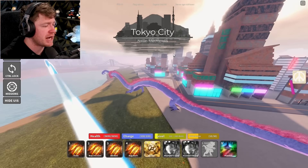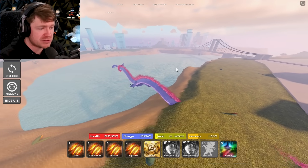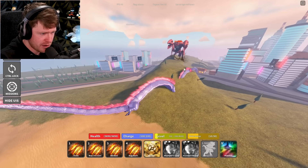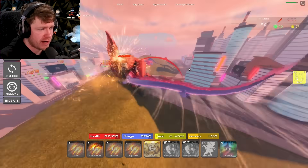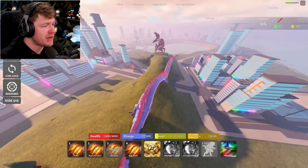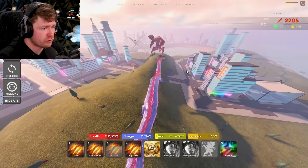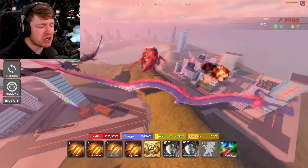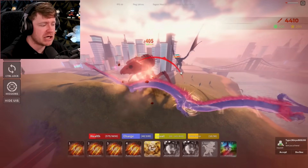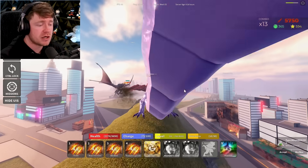Of course now we're getting jumped - it wouldn't be a Kaiju video if we weren't getting jumped. I'm going over to Akatsume and we're fighting. Akatsume versus the new Manda skin - let's see who wins. The only thing this character doesn't have is a move that hits from distance, like a breath attack. It does look like we're gonna win this battle though, and there we go - Akatsume has taken a seat.